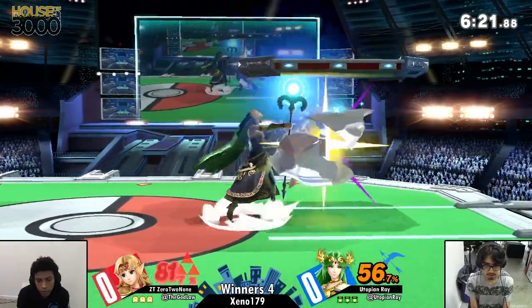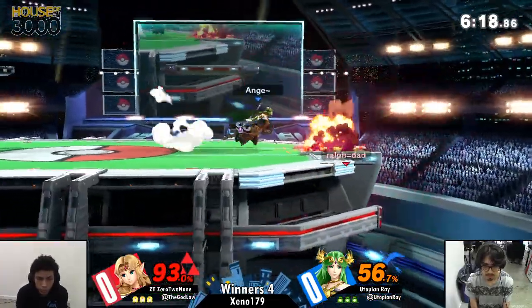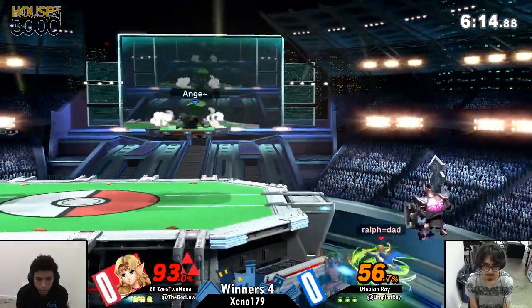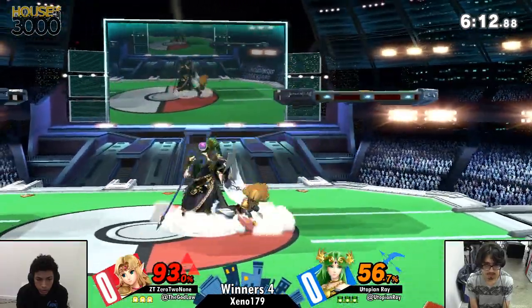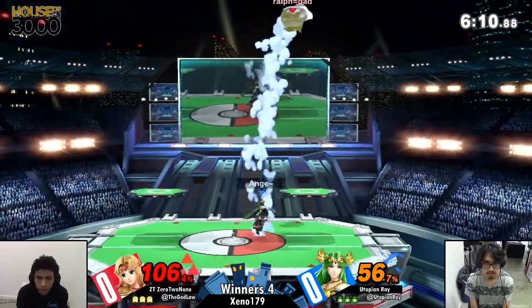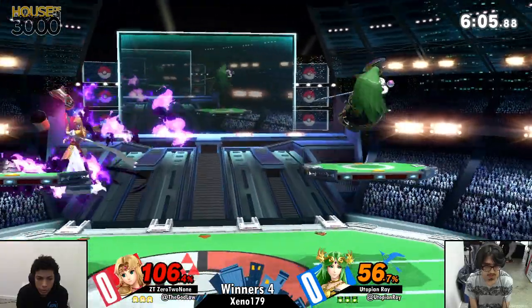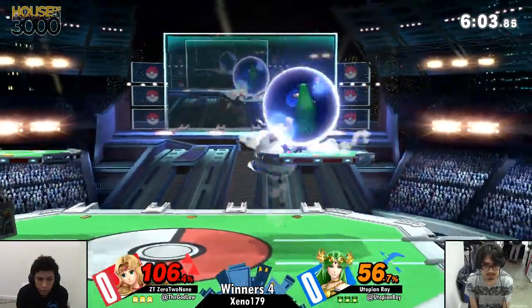I don't necessarily know if that's going to be super influential here. I feel like these two wouldn't really try to box it out. Ray, in general, is not really a boxy type of player — he's not going to get in your face and apply pressure that way. Instead, he's going to gain stage advantage like we're seeing right here and try to push it as much as he can.